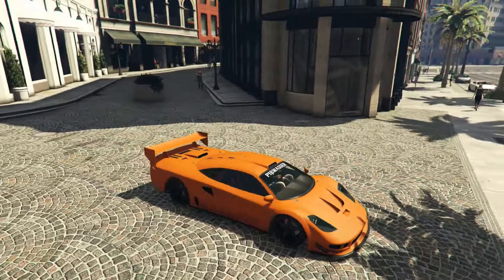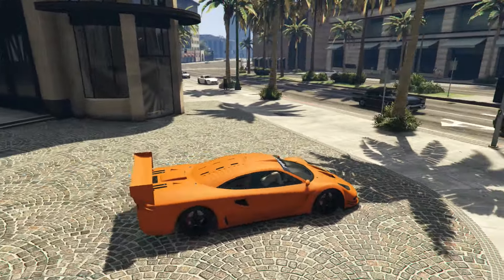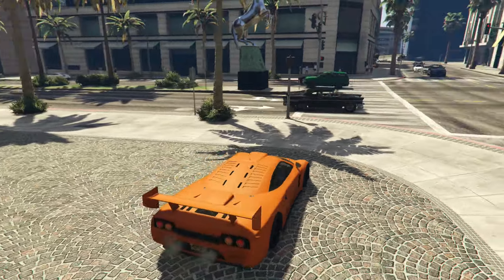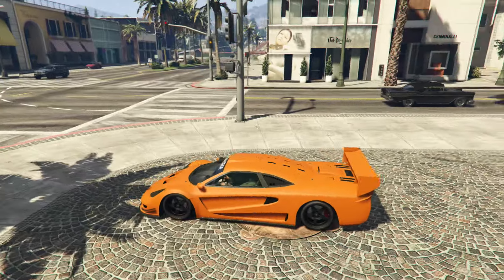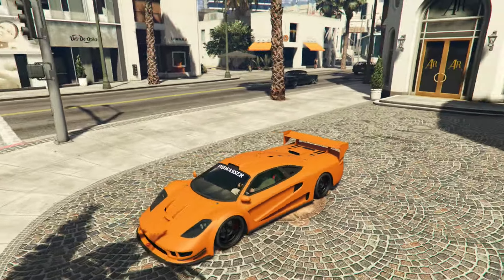As mentioned, the Progen Tyrus is heavily styled on the F1 GTR Longtail, so that's the car we're going to use for this build. Once you've got your hands on one of these, we're going to roll into Los Santos Customs.